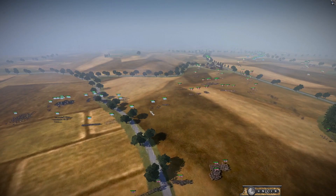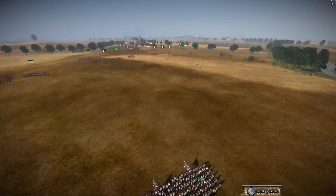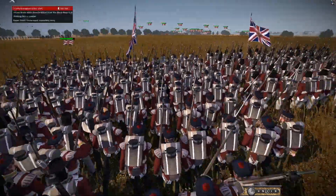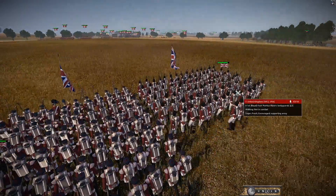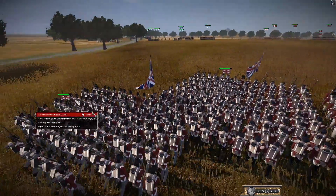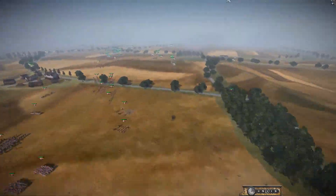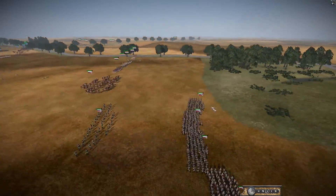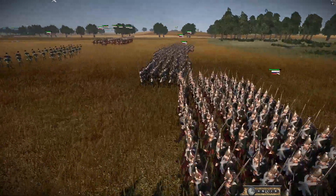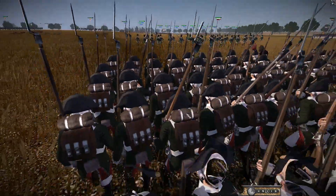Britain is actually sending troops — some Highland troops, the angry Scotsmen, the Royal Foot, and a basic line infantry unit. They've got some pretty good units. The Helder Expedition is finally arriving to help their Dutch ally — they were further back at spawn and had to come up the street quickly, but they look glorious.